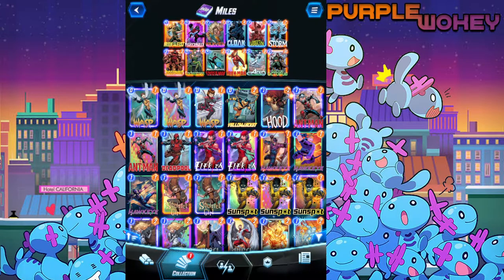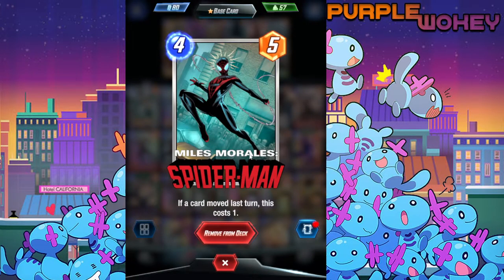Miles — this is what he does: if a card is moved last turn, his cost becomes one. In theory you'd want to use him in a move deck, but my problem is that the move deck needs Heimdall on turn six. That means if you can't play Miles by turn five, he's effectively a dead card. So I don't think Miles really has a place in the traditional move deck.